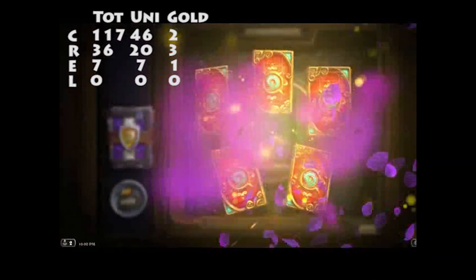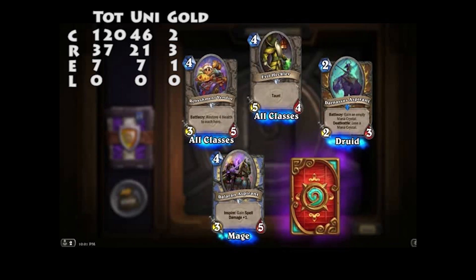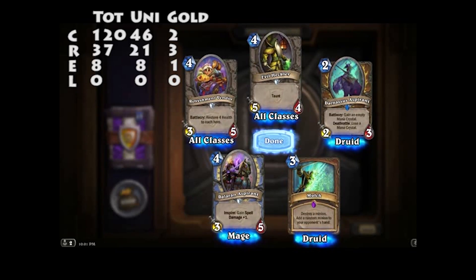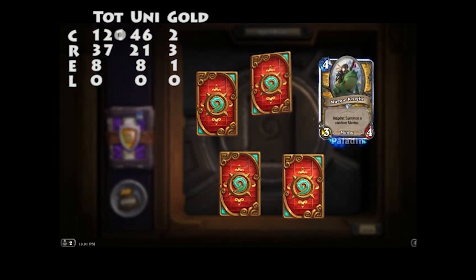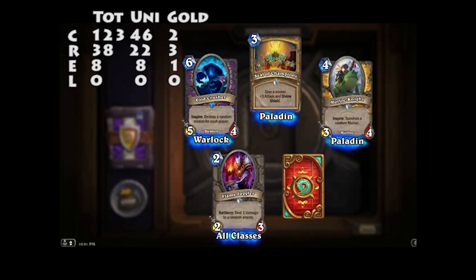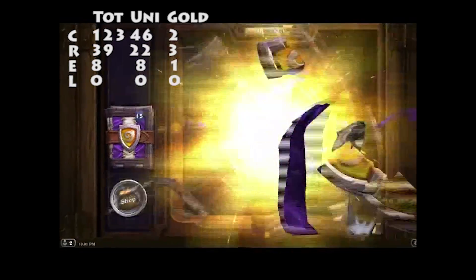18 left. Evil Heckler, Refresh Vendor, Darnassus Aspirant, Dalaran Aspirant, and Mulch — destroy a minion, add a random minion to your opponent's hand. Darnassus Aspirant.